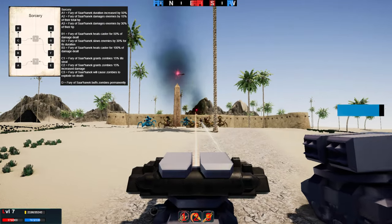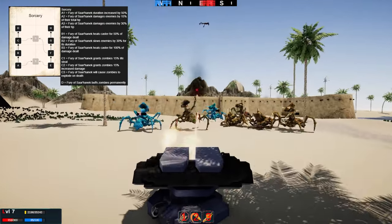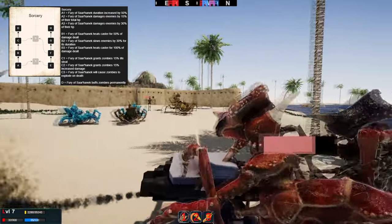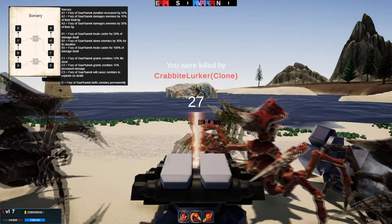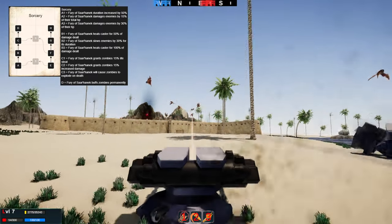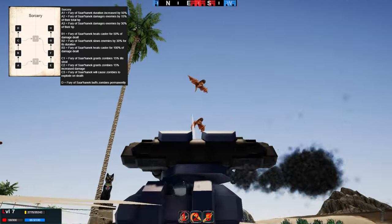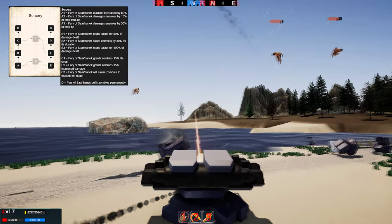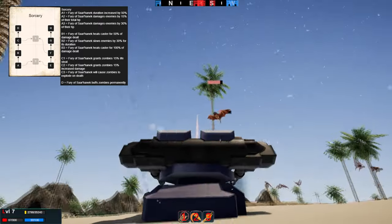Then in node C, the zombies affected by the Fury of Sarhanek buff will start doing life-stealing attacks. After that they'll start doing increased damage, and finally they'll explode on death. For the last node in this tree, the Fury of Sarhanek buff becomes permanent — you only have to cast it once, so the zombies stay enraged and fast with all those previous benefits until they die.